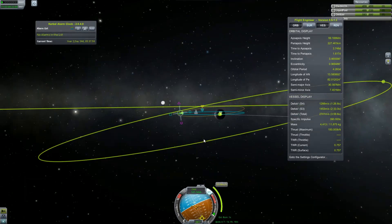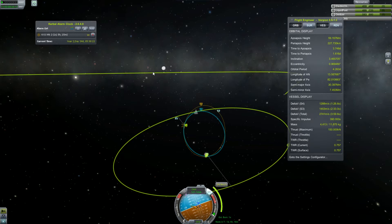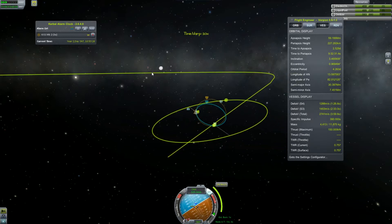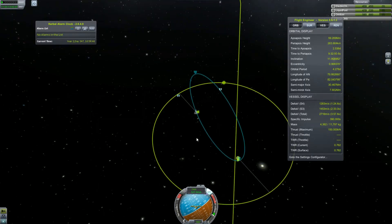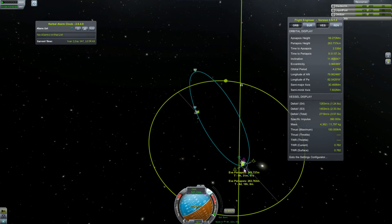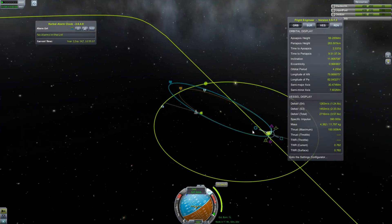Now let's prepare for the next part of our mission — change our inclination so that we can encounter Gilly. On this note, let us end this episode. In the next chapter we are going to perform a Gilly flyby, maybe even land there depending on how much fuel we have, and return home with new science and the ability to unlock new and more powerful parts for our ship.